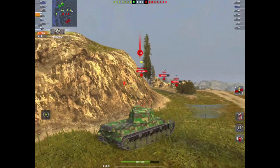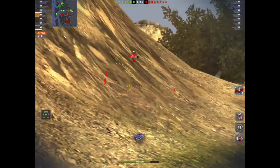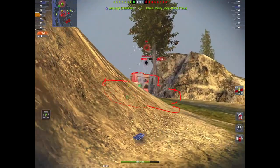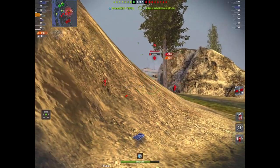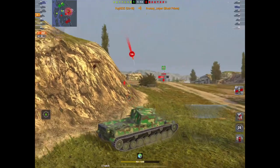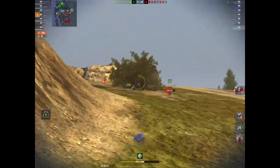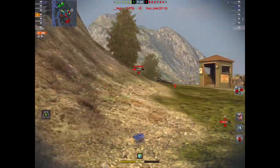If I go hull-down here, that BP can just pen me. It will pen most tanks. I tracked him and that's all that matters. Now I can aim for the lower plate and knock out some decent damage — and the BP is gone. The thing is I've front-lined it a little bit here, being slightly aggressive. I'm trying to use the hill and get the gun depression working for me.